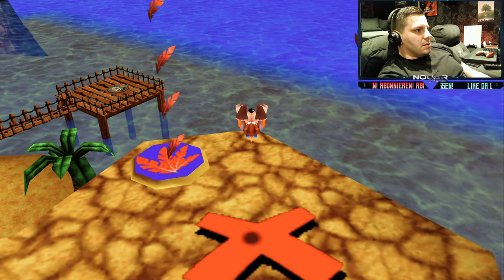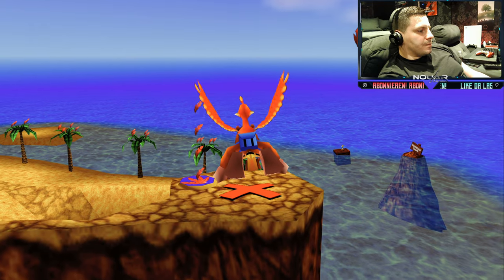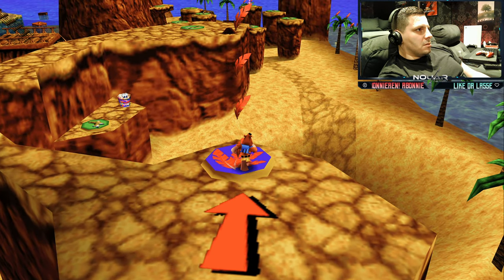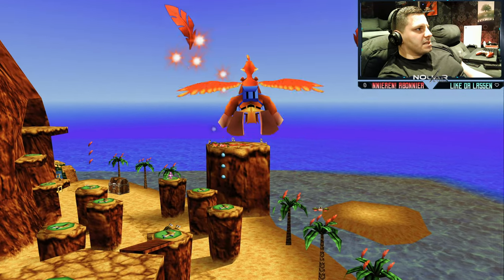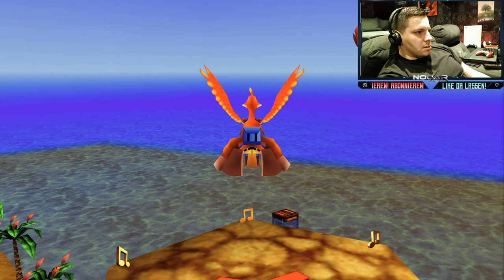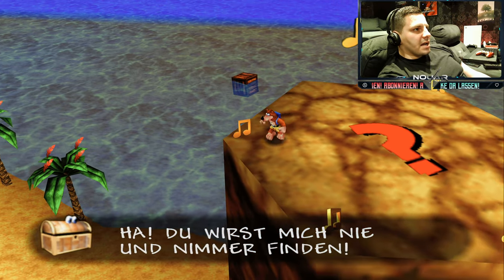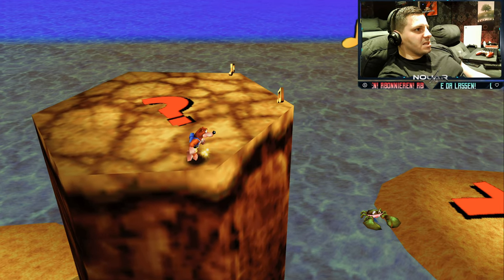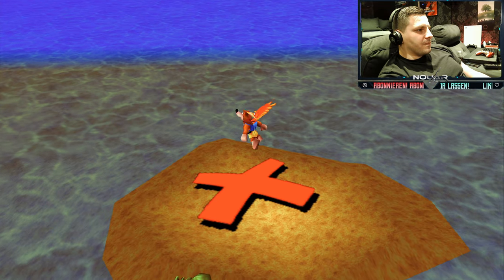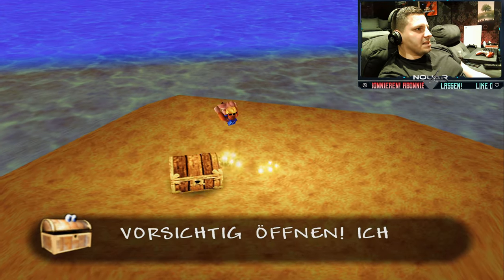Und dann einmal hier, da hinten haben wir die letzte, glaube ich. Wir sind hier aber noch nicht fertig – so viel darf ich euch sagen. Jetzt zeigt's euch hier ein Fragezeichen an. Diese Kiste – der Schatz behauptet, dass wir das niemals finden. Äh, kleiner Tipp: ist gleich direkt daneben. Also ist es nicht sonderlich schwer – ihr fliegt einfach nur hier rüber. Da gab's sogar eine Extra-Wabe dafür! Und dann gibt's Puzzle Time.